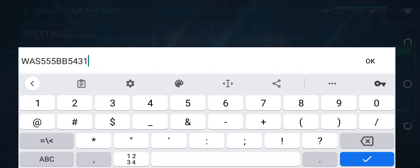Our last promo code of Modern Warships today is: W-A-S, triple five (555), double B, all in capital letters, and then the numbers 5-4-4-3-1. That was all from today's video. Make sure to subscribe to our YouTube channel, like the video, and click the bell icon to get notifications of the latest promo codes. Thanks for watching!